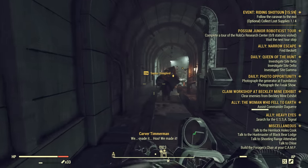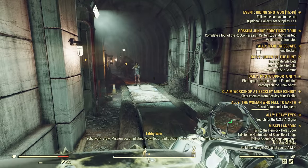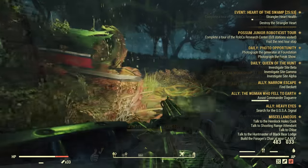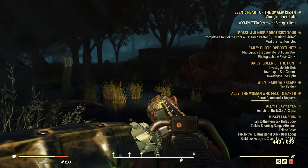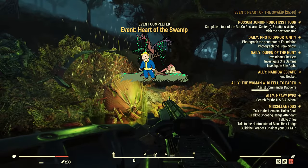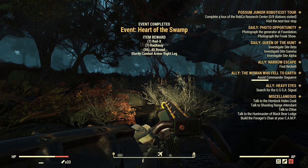Next is one of the new events, Riding Shotgun, where you escort a brahmin caravan through the Big Bend Tunnel. I'm not sure how hard it is — I've only done it a couple of times and don't know if enemies scale. It starts in the Cranberry Bog so it might be a max level event, but at level 330 I'm not the best judge. Moving on, Heart of the Swamp is a somewhat common but difficult event where you destroy a Strangler Heart while it sends waves of enemies at you. The second-to-last wave is usually a mini boss like a Mirelurk Queen or the Grafton Monster, so if your gear is bad or your build struggles with lots of enemies, you might want to skip this one.